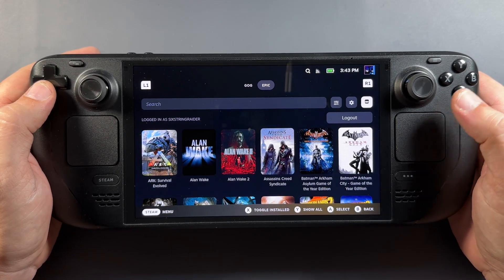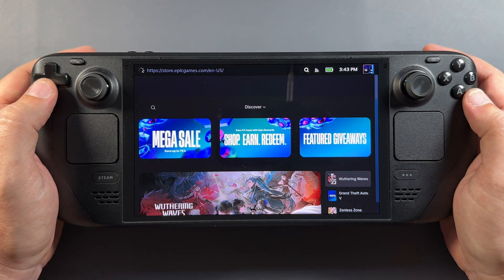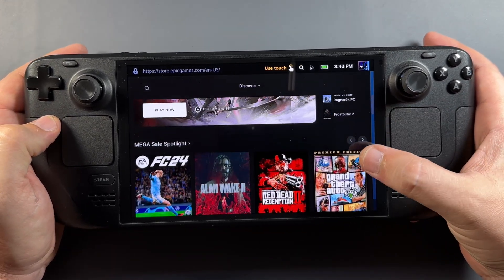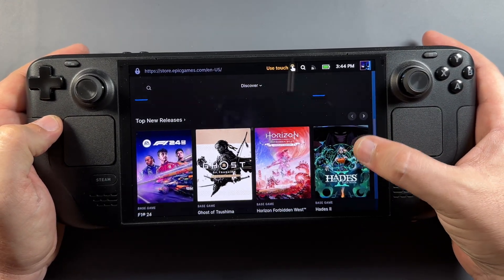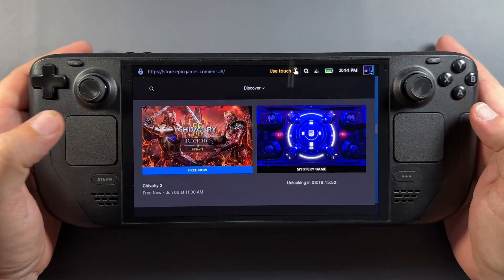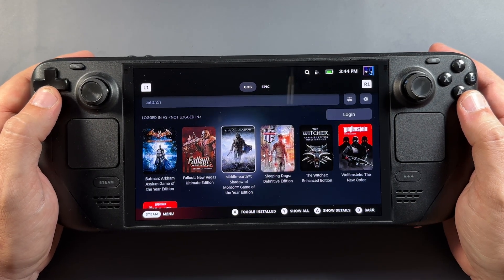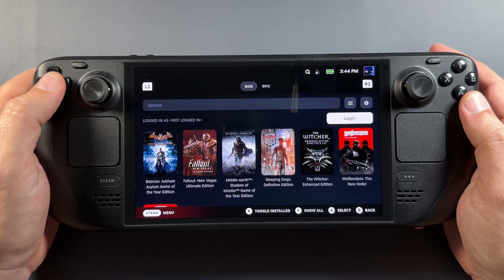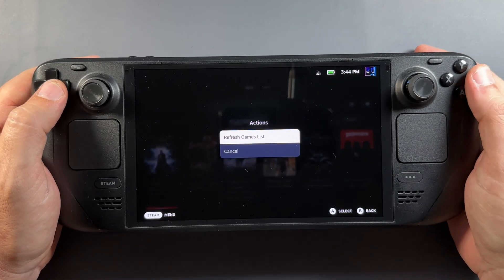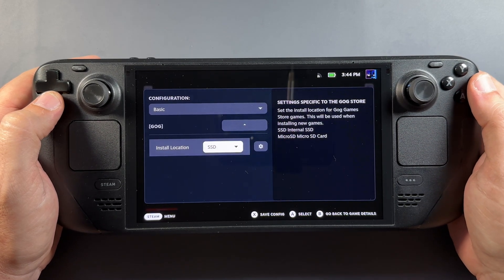There's a new store tab, which is a really cool addition. If you click on that, it's going to open up the Epic Game Store — touchscreen only, but it works really well. You can go in and take a look at sales, buy games, get the free games, claim those, add them to your library right away, and do all this from game mode and from Junk Store. Minus that store tab, everything is going to be similar over on GOG as well — same settings with SSD, microSD, and all that, just like Epic, but no additional store tab.